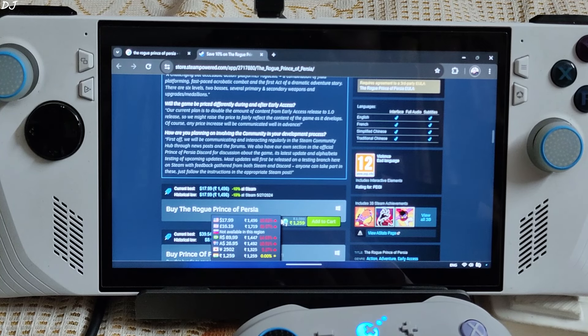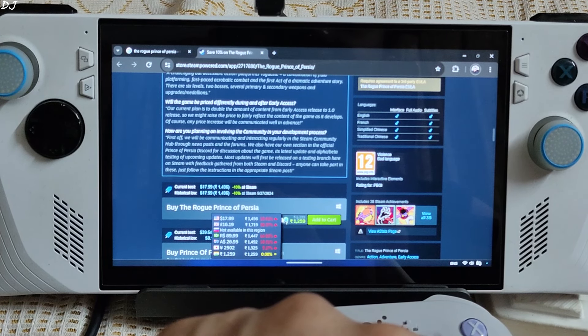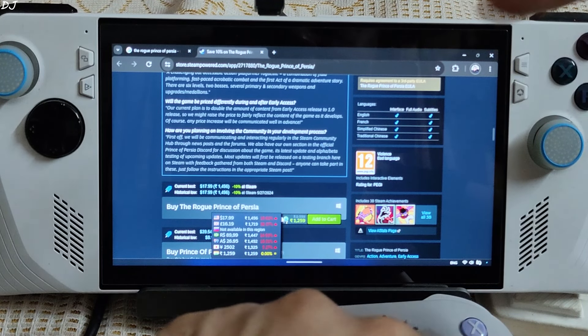The current build offers 6 levels and 2 boss battles. The final version's content may be twice that of the early access version, and there may be a price increase — this will be announced well in advance. You can discuss the game in the game's Discord server, and developers will be communicating with the user base via the Steam community hub.